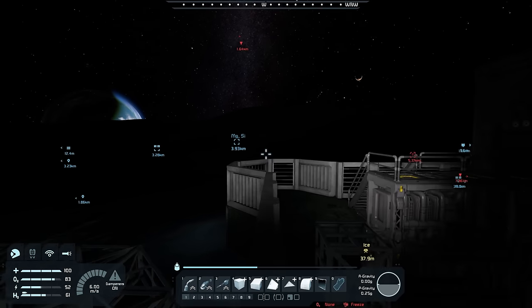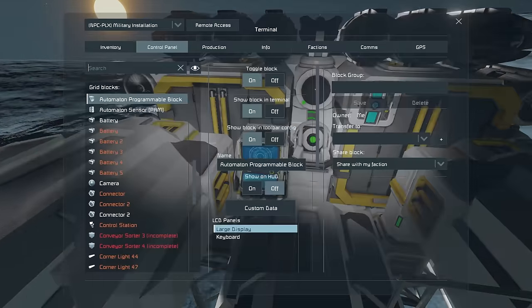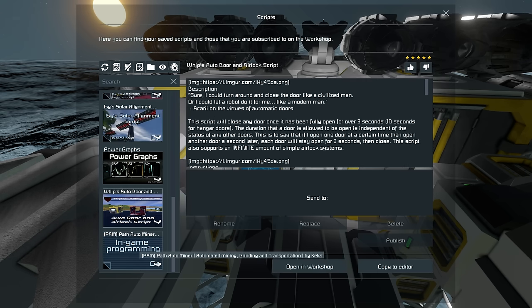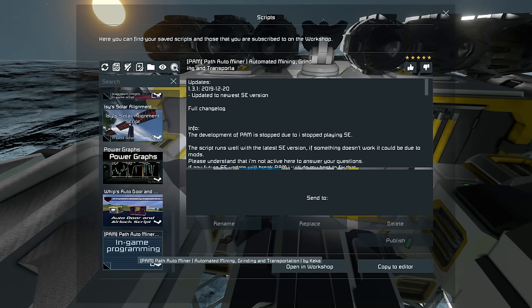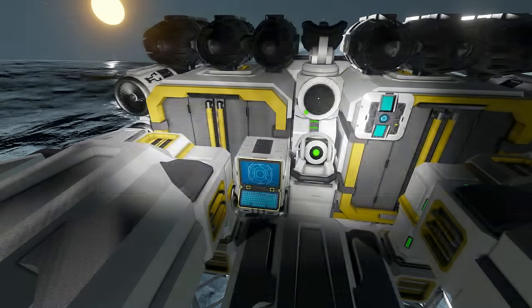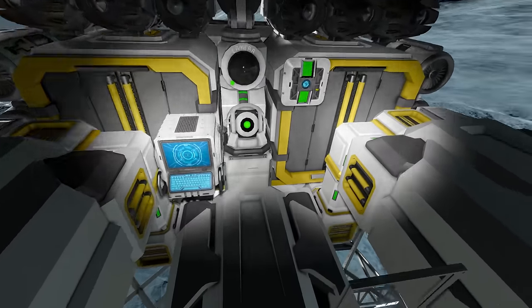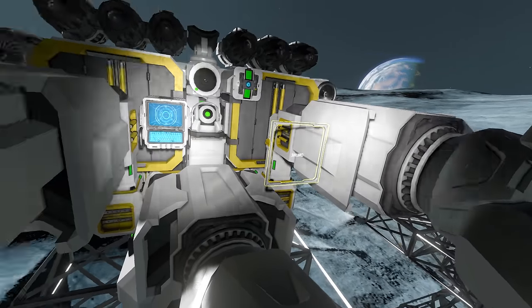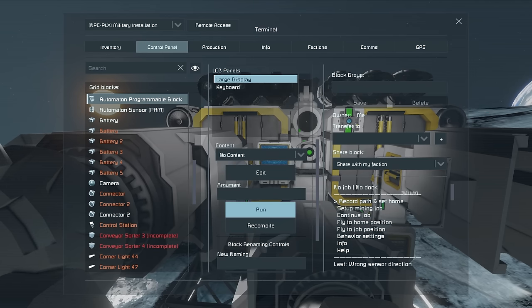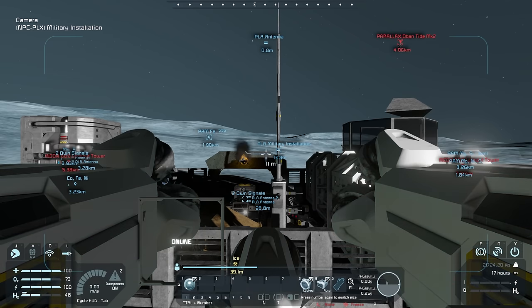Finally, Steam is back online! In our script, click Edit, Browse Scripts, refresh — yes, we now have 'PAM Path Auto Miner' here. Double-click to bring it into our code, check code — it's fine — then hit OK. Since I gave our sensor the PAM tag and gave the LCD the PAM tag, these should start working. Let me run the script. I think I need to be in control — let me go into remote and control, then look through the camera at my LCD.